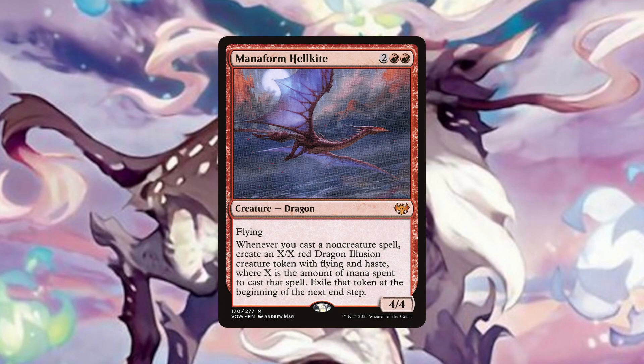Manaform Hellkite makes us X/X flying dragon illusion tokens with haste every time we cast a non-creature spell, but they do get exiled at the beginning of the next end step. So while we don't get to keep the tokens, which is definitely a big downside, this will be a card that is sneakily good in many games because of how high the mana value of our cards can get. Casting a big X spell and our opponents having no answer for the token then and there could mean an opponent dying that turn.